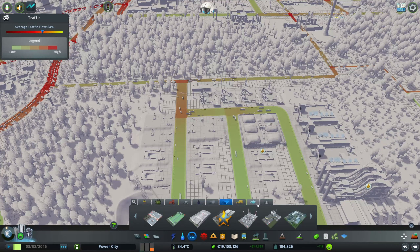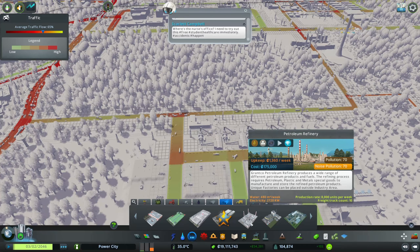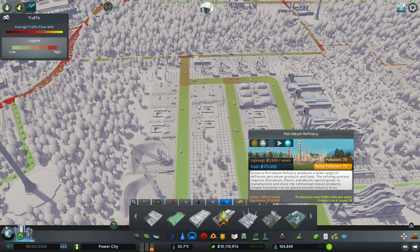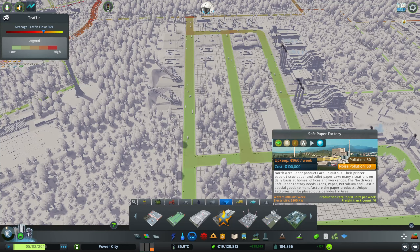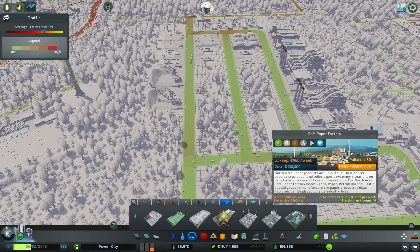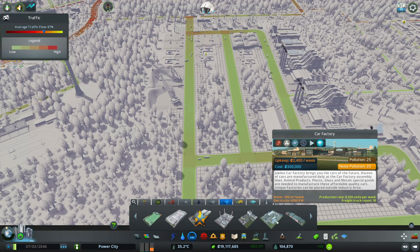This is overall just gonna create more things. We got petroleum — petroleum refinery, goods to manufacture and stores, refined petroleum products, soft paper. What is that? Soft paper factory — yeah, we could do that. We're basically producing every single one of these now. We got a little shipyard.